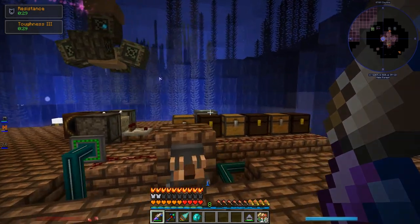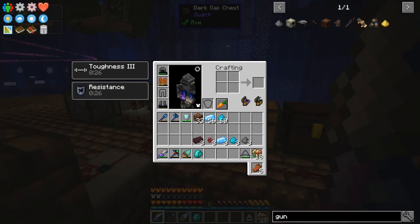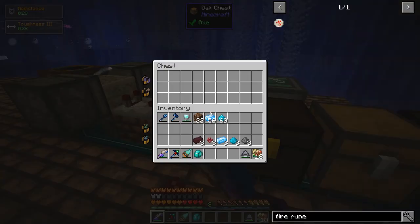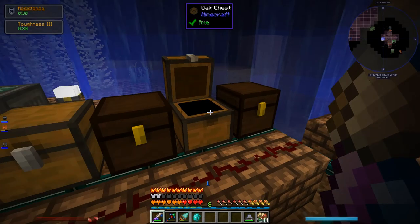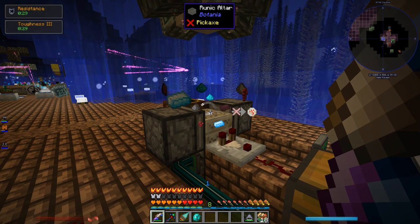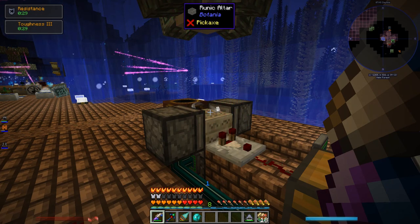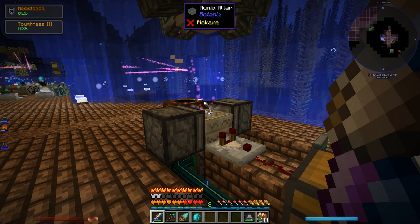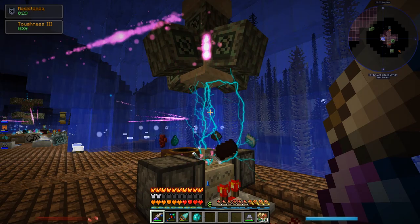I added an automated rune system — let me show it working in action before I explain it. Each one of these chests represents one crafting ingredient in a rune. Let's use the fire rune — it takes these five things. I want to make three fire runes, so I put each individual ingredient in a separate chest, flip this switch, and... Pretty cool, huh? There's a little more delay between crafts than I'd like — about three seconds — but it's still really cool and it works beautifully.